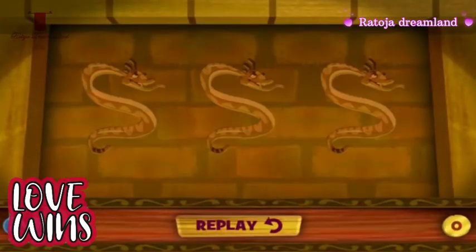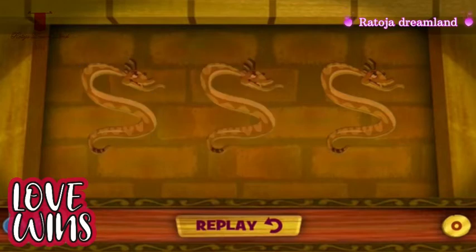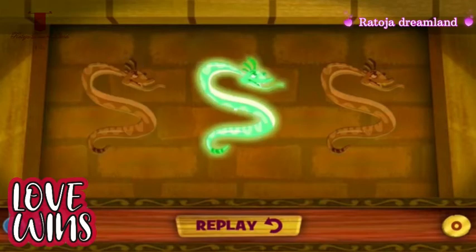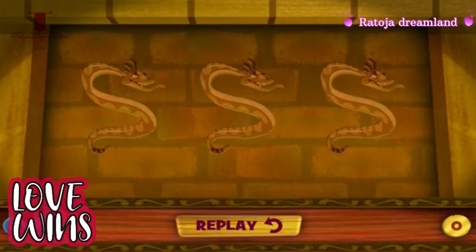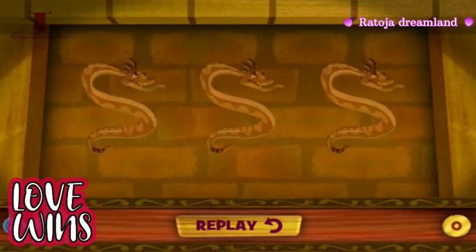Shiver me timbers! This is a picture left behind by the pirates of old! These snakes light up in a pattern. We need to repeat the pattern in the same order to open the door and move on to the next pyramid room! Here we go! Now you click the snakes to repeat this pattern. Click the replay button if you need to see the pattern again. Well done! Now let's watch the next one. Great job! Watch closely — the next pattern is about to start. That's perfect! Here's the last pattern — we're almost done!